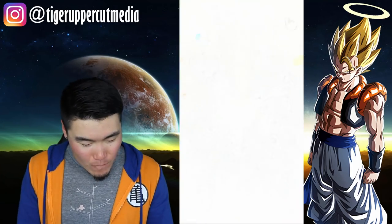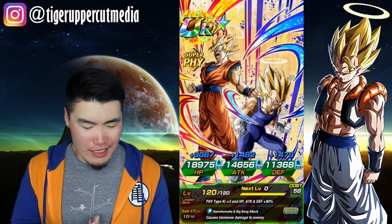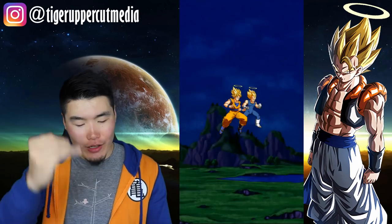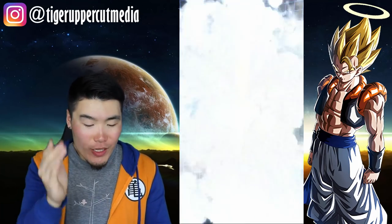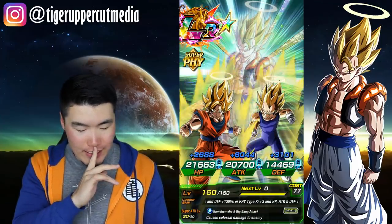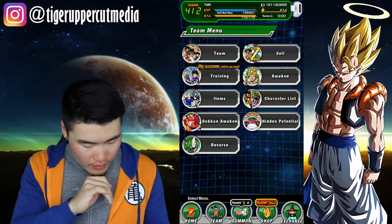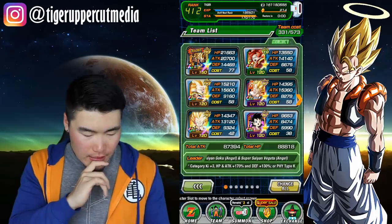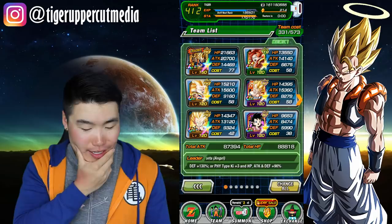I'm not going to let this ruin this moment. There we go — RAINBOW! Wow, that is freaking beautiful, guys. Let's bring him back to his LR state now and admire the view. Back to his TUR form — which actually might be my favorite art out of the three forms. I know the LR form is sweet because it's all shiny and stuff, but I really like that art for the TUR. And there we have it, guys — there is a Rainbow LR Gogeta.